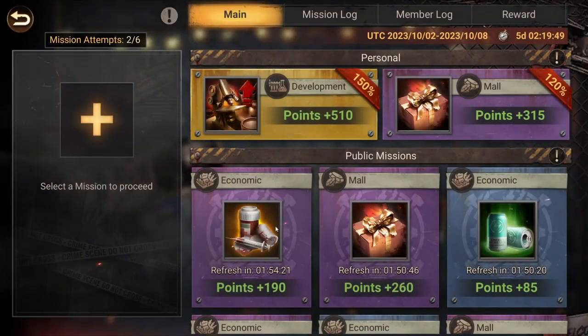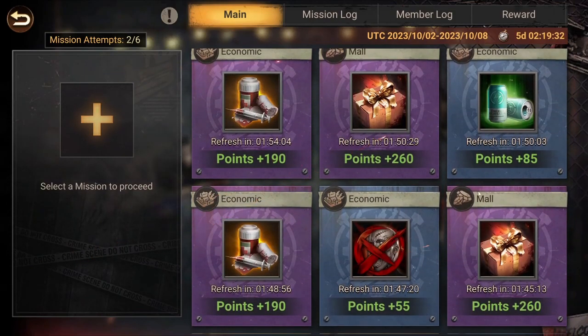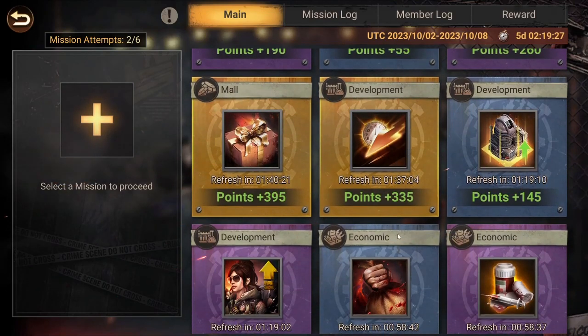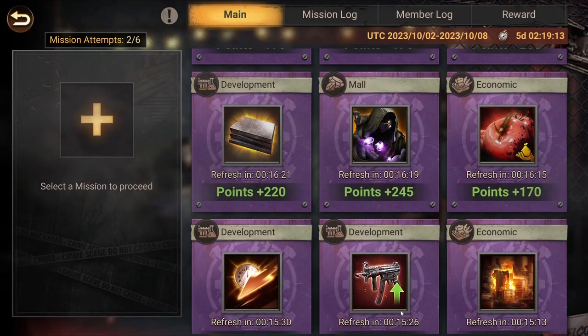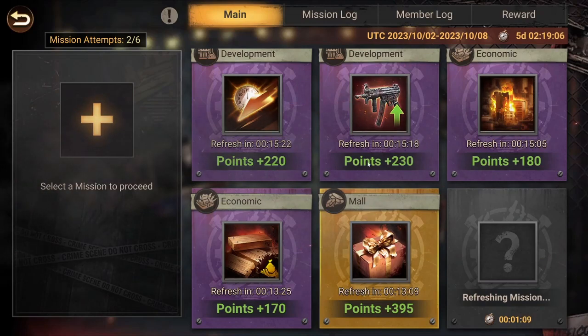There's a vast variety of missions you can do: construction missions, research missions, training missions, healing or killing troops, buying packs, using stamina, killing zombies or Ives, spending speed-ups, giving resources, upgrading your hero experience, resource gathering, commander's equipment, and gem missions.